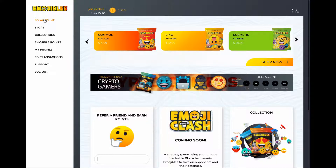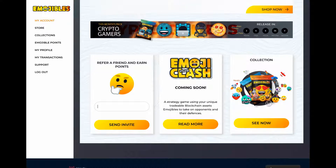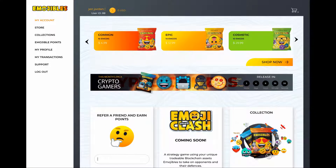EmojiBulls is kind of a two-tier project. The first part is the ability to buy these emojis — the emojis we all use in daily life. They are an officially licensed set. There are some special things as well. The second part, coming early 2021, is a game called Emoji Clash — a competitive, fairly lightweight strategy game.